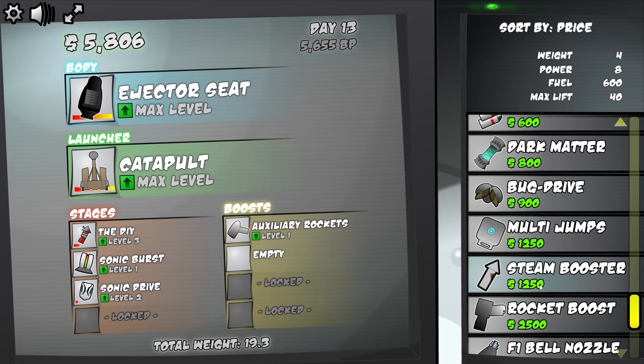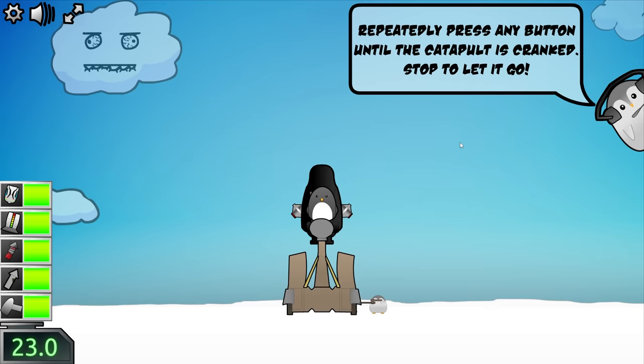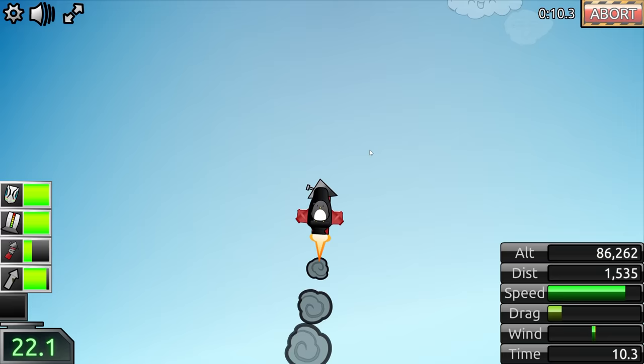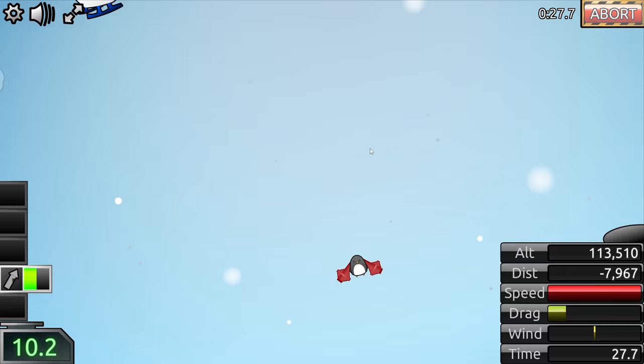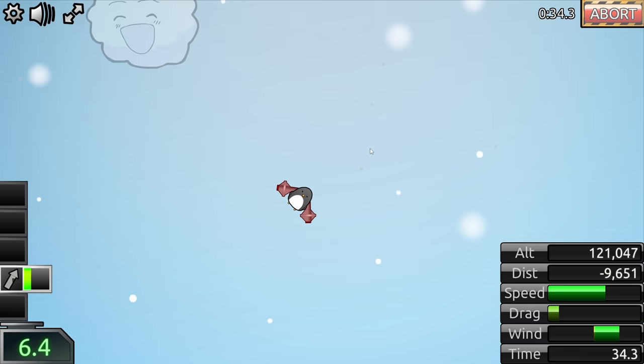I'm also going to attach what's called a steam booster to this. Not entirely sure what that does, so we're just going to upgrade it as much as we can, along with the DIY rocket. So far we're hitting less crap marginally. We've used a little bit of the steam booster — it's got to charge up and get red hot before we release the steam. But that carried us up to 130,000 for almost $8,000.